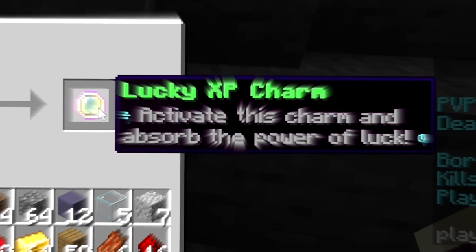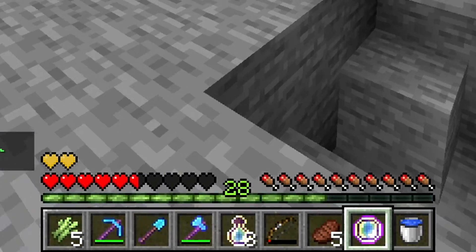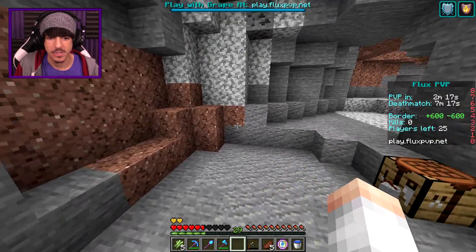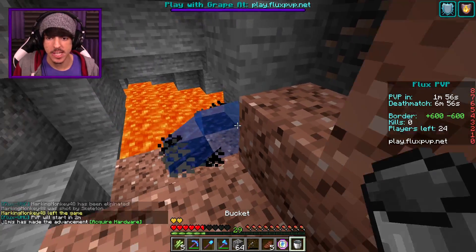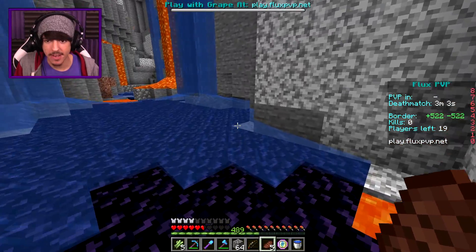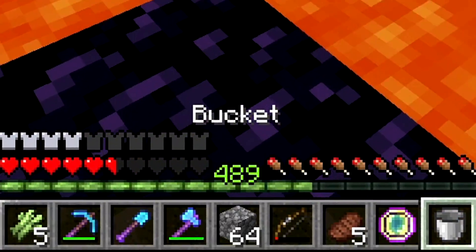Activate this charm and absorb the power of luck. We activate it and boom — you have been blessed. I got 28 levels just right off the bat right there. It also gives you a stack of books that we're going to need to go ahead and enchant some stuff infinitely. Hopefully I just got my four pieces of obsidian. Now give me that XP please. There you have it — 489 levels.